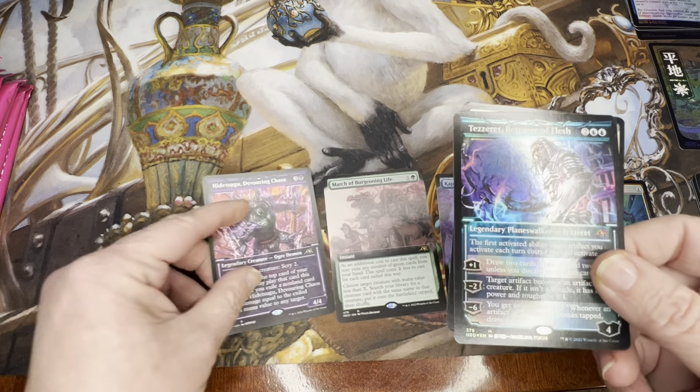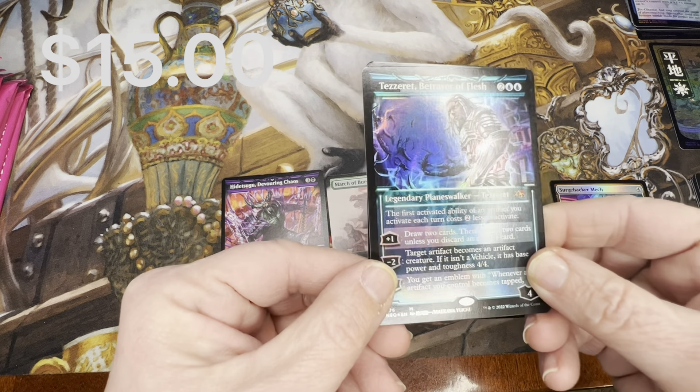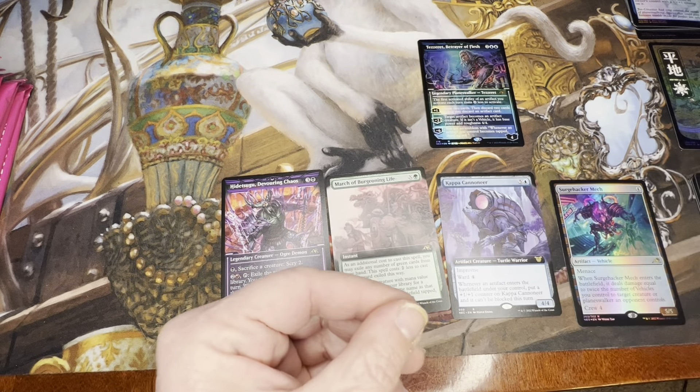There we go — that's a Tezzeret in foil. Very nice. Well, we've got a decent card there.